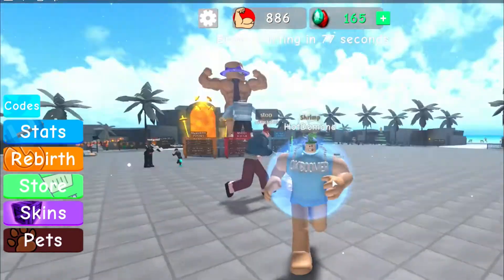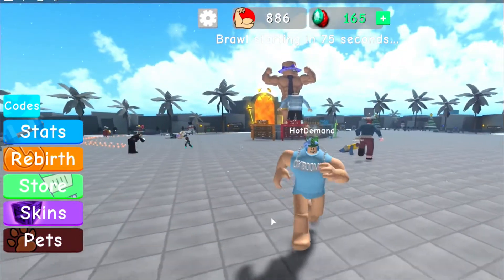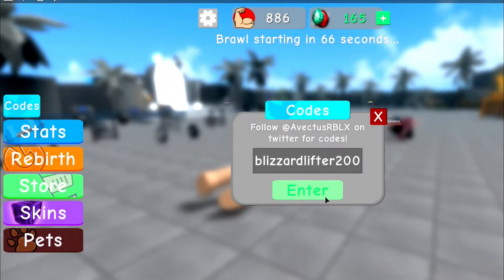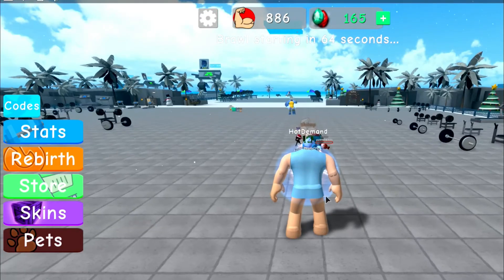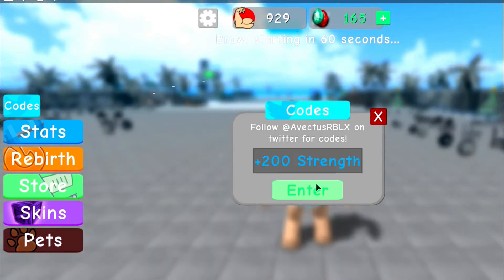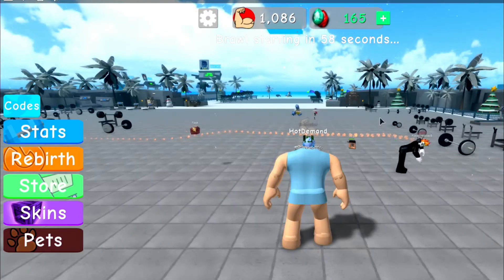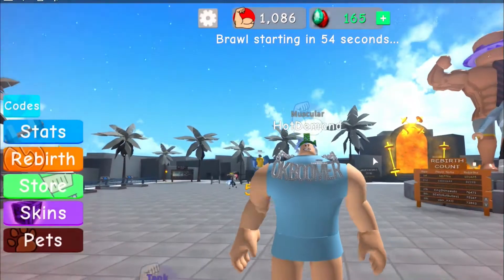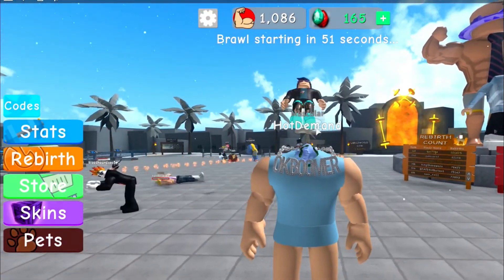We got 100 gems from that code, so that's pretty nice. Right after that we have 'blizzard lifter 200'. Let's go put that in — blizzard lifter 200 — and boom, you guys can see there, 200 strength! Go ahead and drop that like on the video, leave a sub, it would honestly help me out a lot.